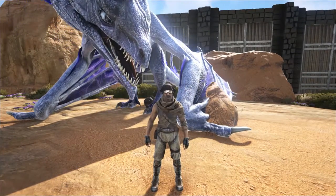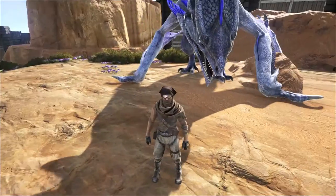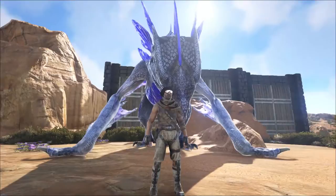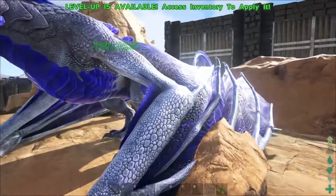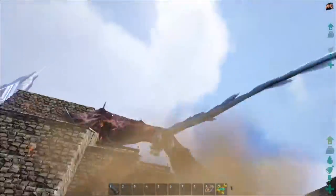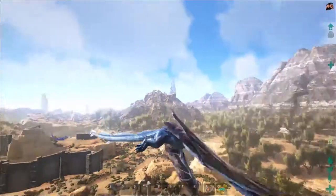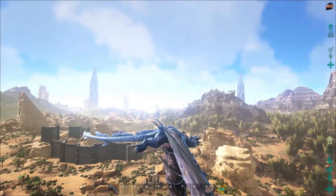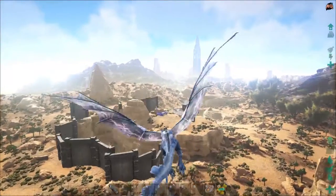Hey guys, what is going on? It is Obadiah and today we are back playing some Ark Scorched Earth. I want to do something I'm really excited about today because we did hatch a dragon — we hatched this one here. This is the dragon we hatched and it's a great dragon. It does lightning stuff and I put a lot in speed so it moves real fast and it looks cool. It's got a storm wings-looking thing, so we should name it Storm Wing.